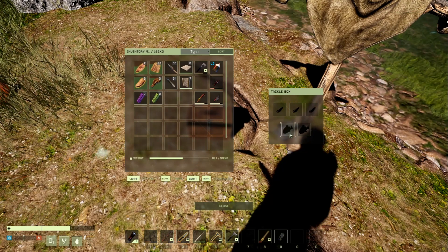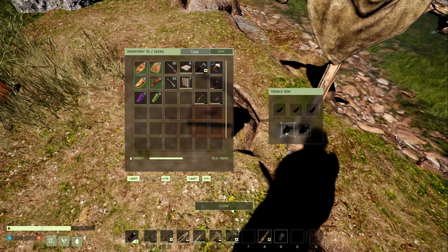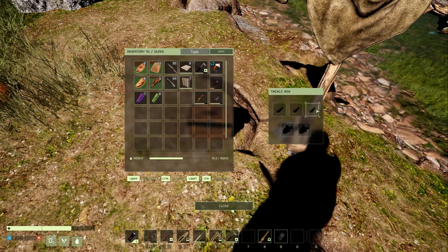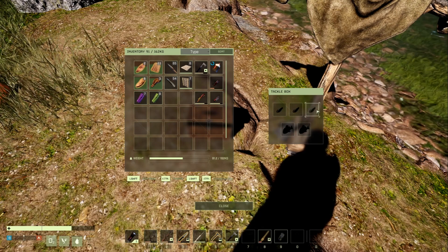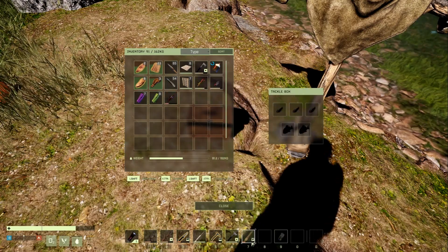This is a tackle box, and these are actually very useful when you're going to capture fish, especially if you're wanting to display them. For example, if we caught a fish and put it in this slot right here, the fish will never expire. You can also keep three different lures in a tackle box, which will put extra space in your inventory.